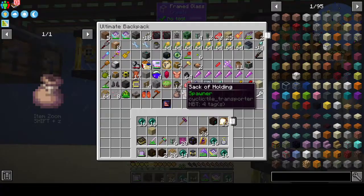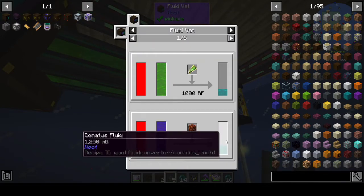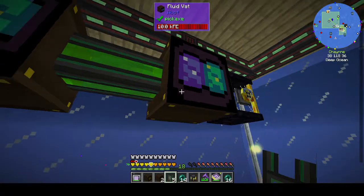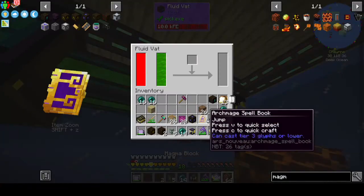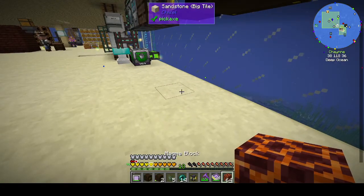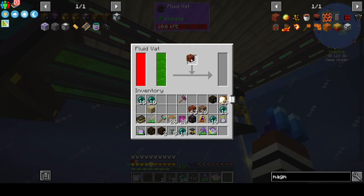There we go, that should be correct. I need the mechanical pipe going over to here. For recipes: magma gives you just over a bucket, redstone gives you a bucket. How many magma blocks do I have? Okay, take out a stack — that's fine. Or does it just take a long time? It could be that's nerfed.